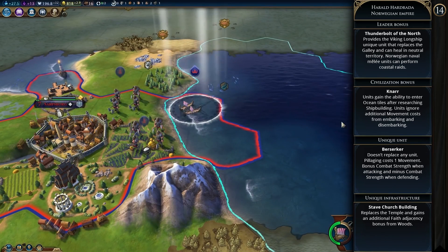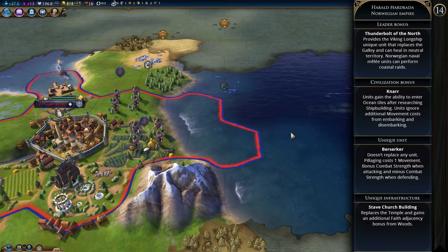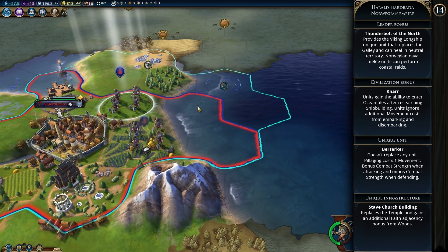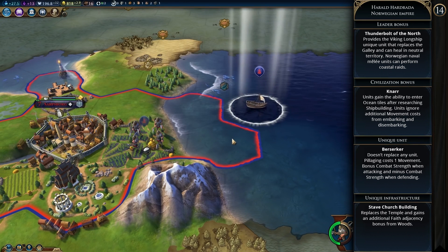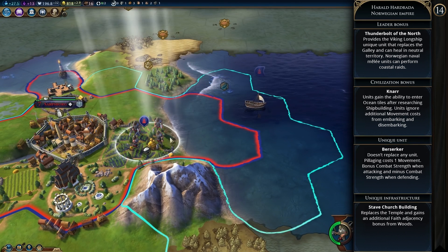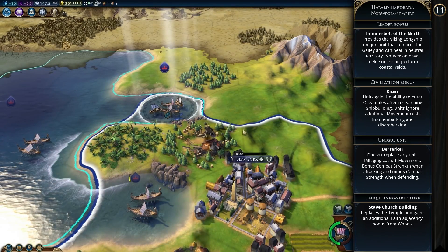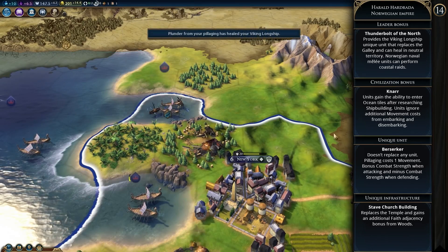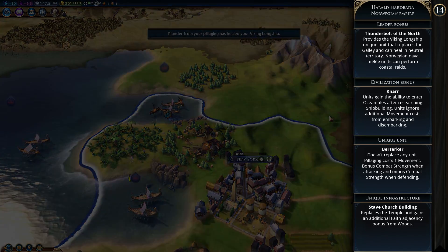The Stave Church building is unique infrastructure, replacing the temple and gaining additional faith adjacency bonuses from woods. Harald's agenda is Last Viking King — build a strong navy and respect civilizations that follow his lead; he does not like civilizations with a weak navy. Norway is an early game civ for military and expansion — powerful early navies and berserkers give you quite a stronghold, and there's also a decent religion game. After the early game you could continue towards domination or use that early power to transition into another victory condition.